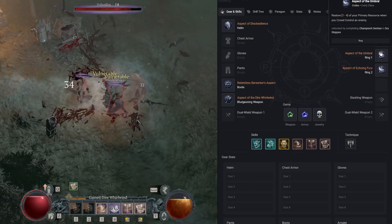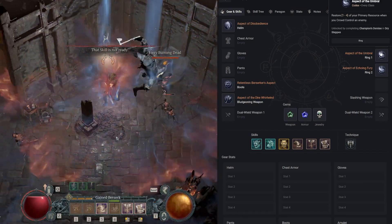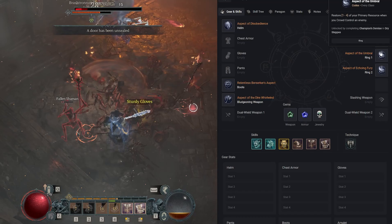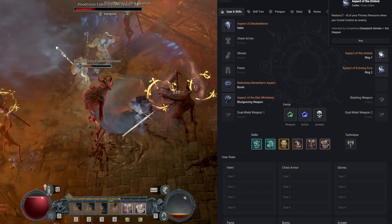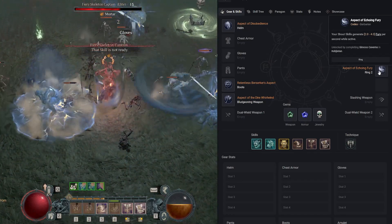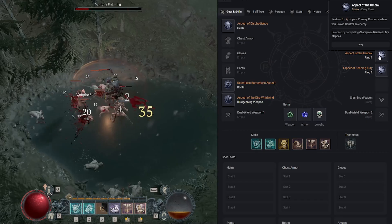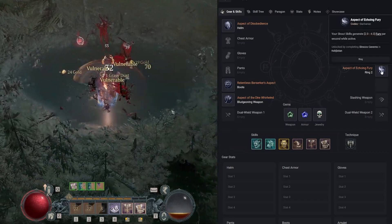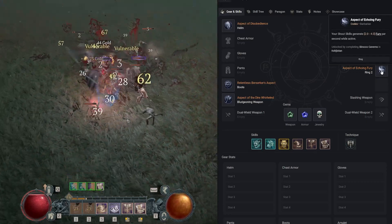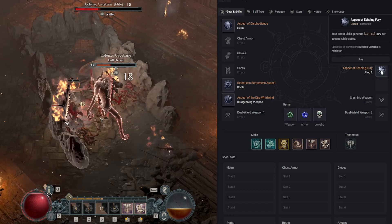Aspect of the Umbral in one ring slot — from Champion's Demise in Dry Steppes — restores one to four primary resource when you crowd control an enemy. Our Whirlwind causes bleed, Hamstring slows bleeding enemies by 10%, and a slow is crowd control, so we're constantly restoring fury. Aspect of Echoing Fury in the other ring slot — from Sirocco Caverns in Kejistan — generates two to four fury per second while shout skills are active. With two shout skills, fury generation stays super high.